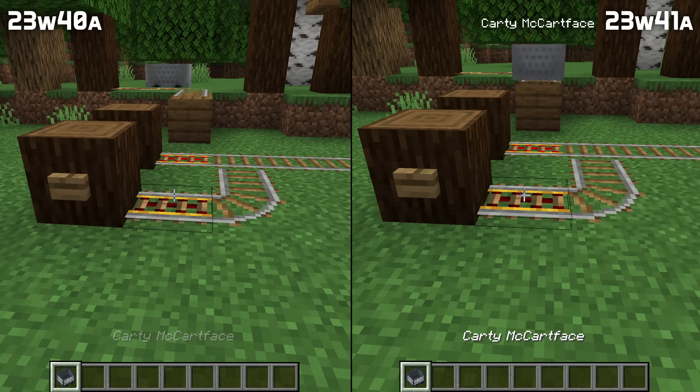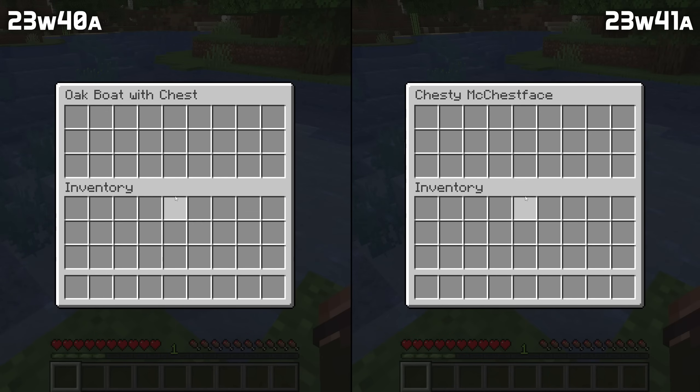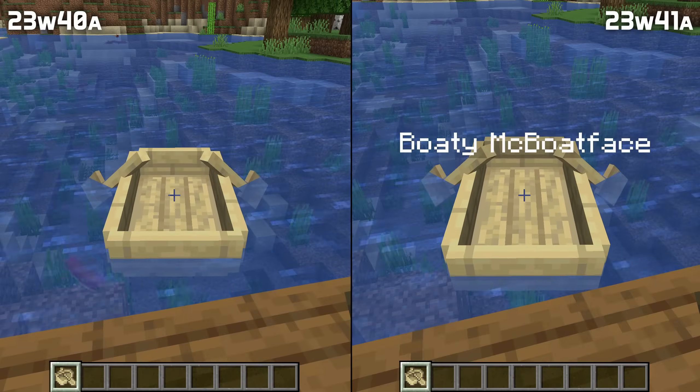Renamed minecarts and boats will now show their names in the world when looked at, just like mobs. The name also shows up in the title of chest boat and chest cart user interfaces, and the items keep the names when broken again.